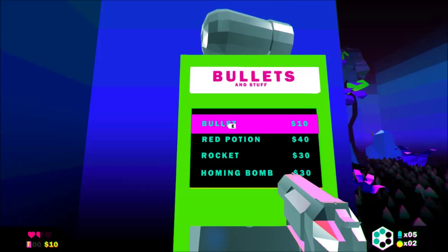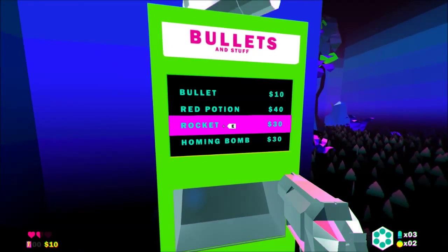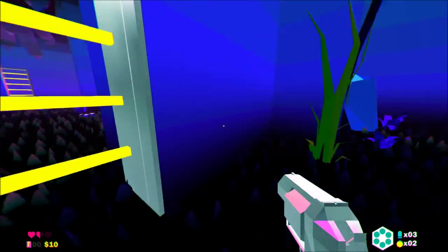We only have a few — three extras. If they have nine bullets, let's keep it there, that's good. Now I assume if we go through those barriers they kill us.